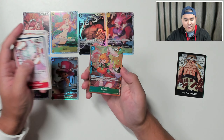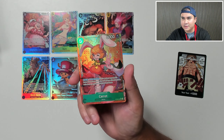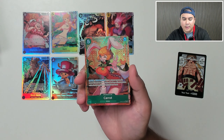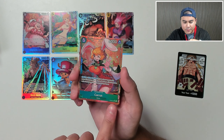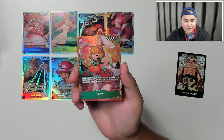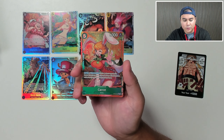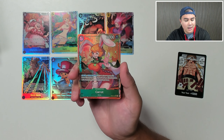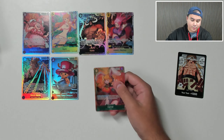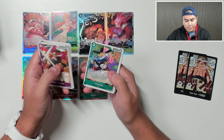Got Zoe, and we have an alternate art Carrot here. You can see the lovely texture going on — it's kind of like full bleed art. And it's also got the little star above the SR, that's how you can tell. Very nice. Alt art and it's an SR as well. On play slash when attacking, up to one of your opponent's rested characters with a cost of seven or less will not become active in your opponent's next refresh phase. The leader, Charlotte Katakuri, Page One, and another Don.